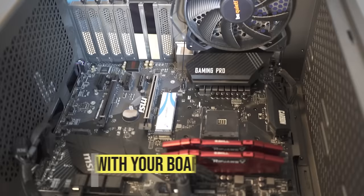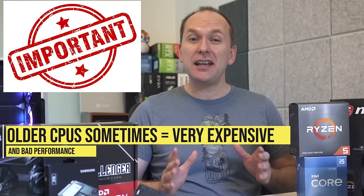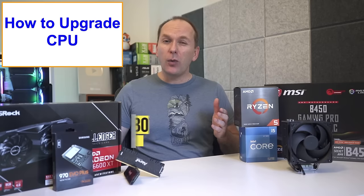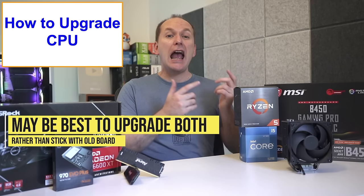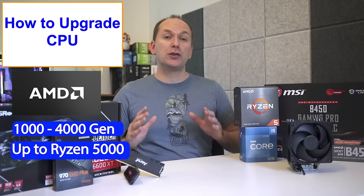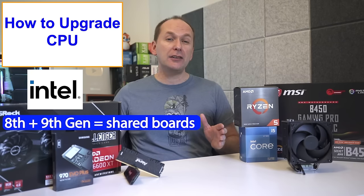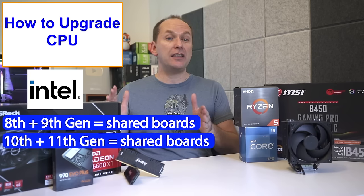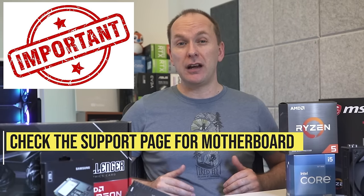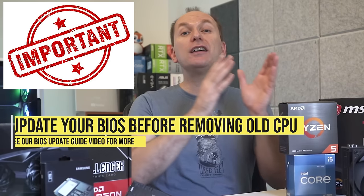Now let's talk about upgrading the CPU. The first thing you need to do is see what CPUs are compatible with your existing motherboard. Note that many older Intel and AMD Ryzen CPUs often cost more than the latest models, which have quite a bit more performance, so sometimes you'll want to consider upgrading both the motherboard and the CPU. For Ryzen systems in the 1000 to 4000 generation, your motherboard should be able to utilize up to a Ryzen 5000 CPU with a BIOS update. For Intel owners, 8th and 9th generation CPUs share motherboards, as do 10th and 11th generation CPUs. Check the support page for your motherboard for full compatibility information, and make sure you update your motherboard BIOS to the correct version that supports your new CPU before removing the old one.